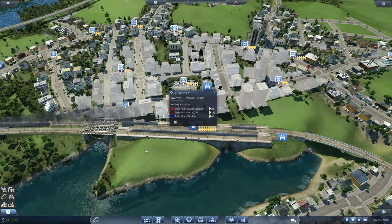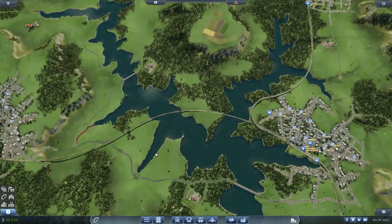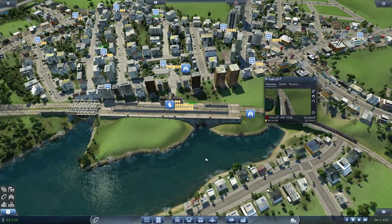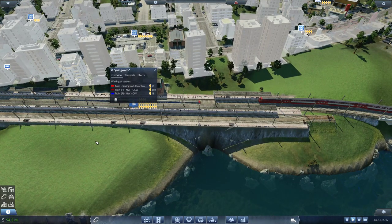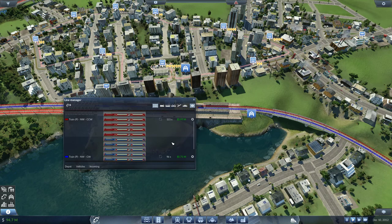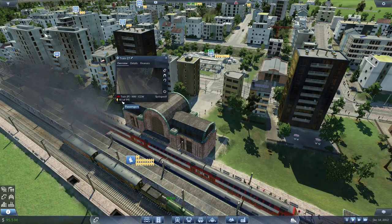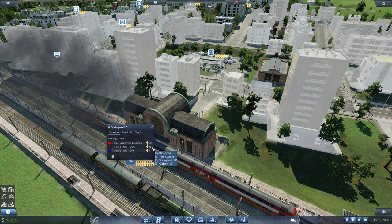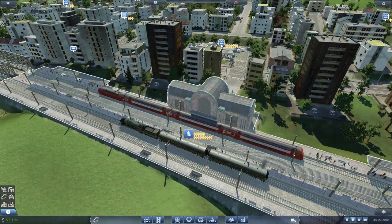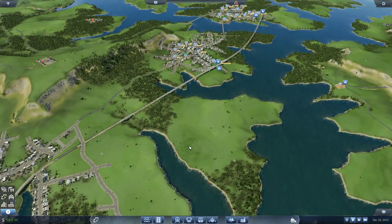What can we improve? Looking at the counterclockwise line — 91 people all going to Springwell. We need a train, but that one is full. That might be a signal we need more trains on the line. Still earning around 10–12 million — that's cool. Dropping off a lot of people and picking up a lot too, about half and half. The train is full with 17 people waiting — not too bad. Let's leave it for a while and see if people pile up.